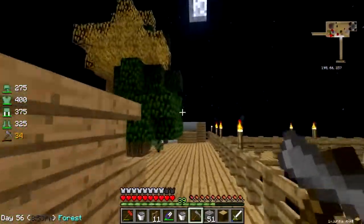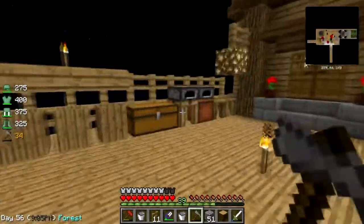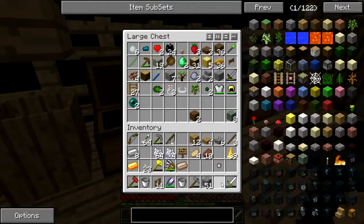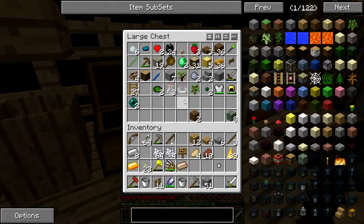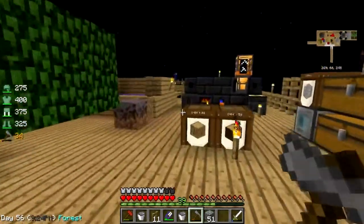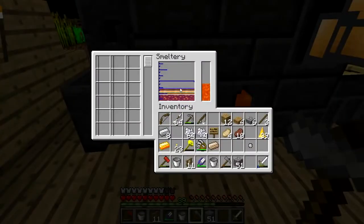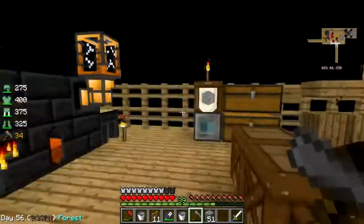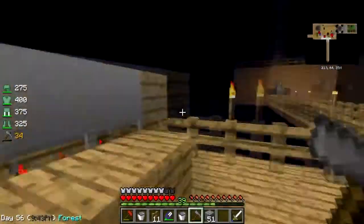I now have a perfectly good actual jungle tree with cocoa beans growing on it. We can just kind of throw that in there for now. Rubber wood, emeralds, oak saplings. I don't know what to do. Is there enough lava? No, there's not. Not enough to make another portal.